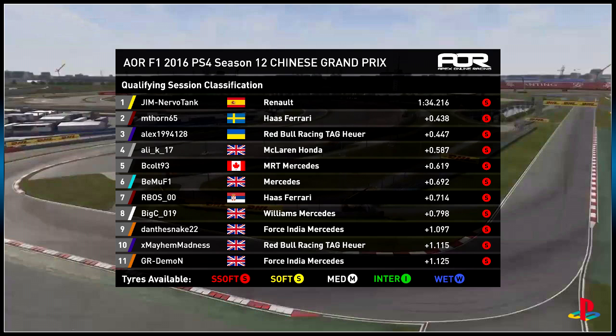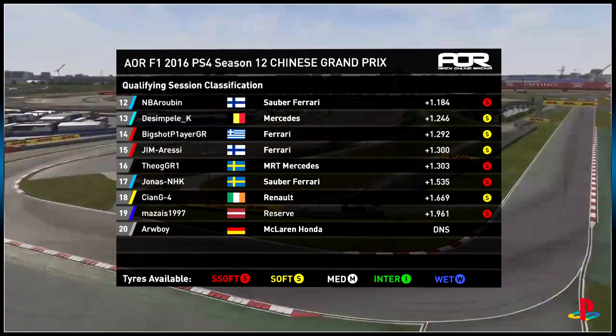It was GR Demon in P11, Mbe Arubin in twelfth, with DeSimple setting only one lap in qualifying on the soft tyres, choosing to start down in P13 even though he probably had a chance to get within the top five. Big Shot and Jim Oressi also chose to do the same tactic. It was Theo in P16 with Jonas in P17. Kian also only did one lap in qualifying and qualified down in P18, with Mazias rounding out the grid for China. Arboit was still unable to attend, and now it's time for the Chinese Grand Prix.